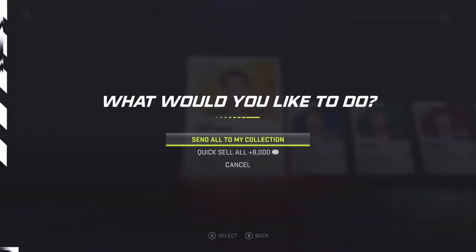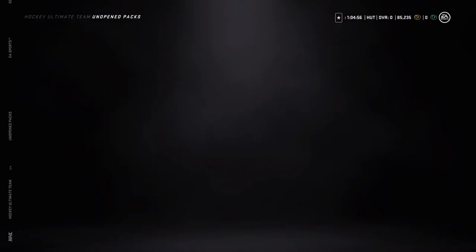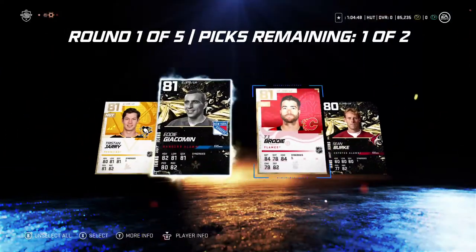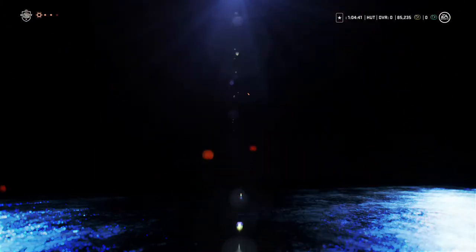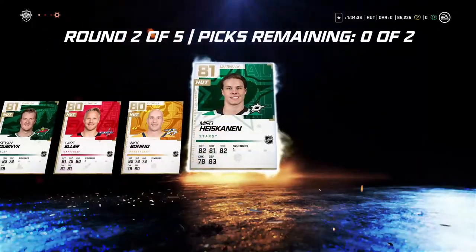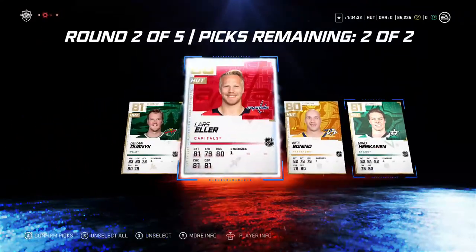All right, opening the other pack here — not bad, and technically it's free, well not free but you know. Next round: Tristan Jari. We got two options, we're going to go with Brody. All goalies — wow. Probably should have gone with the Pittsburgh guy, I keep forgetting. Iskinen — not bad, not bad at all.